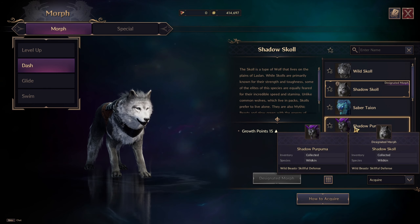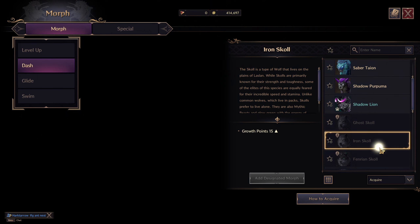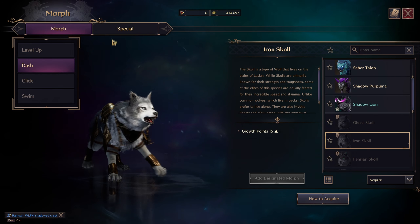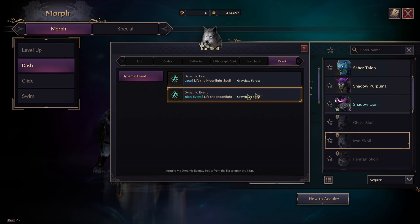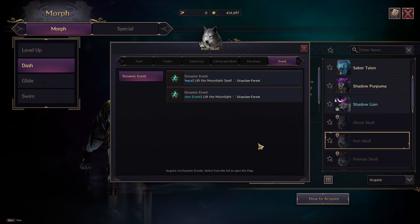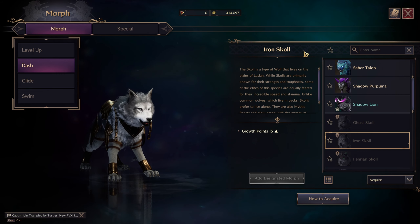One thing I think levels it up — and I'm pretty sure this is the correct answer — is Growth Points. When you unlock any of these mounts, it will increase the level total. So you should go through here, go to 'How to Acquire,' and find these mounts. I'm pretty sure if you just fight the enemy, it's just a drop like anything else — it might drop. There you go.